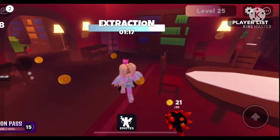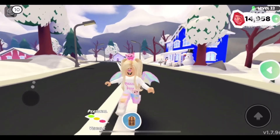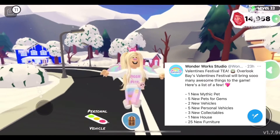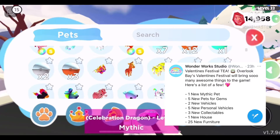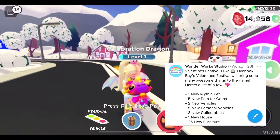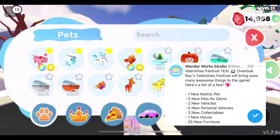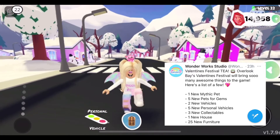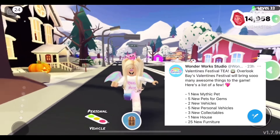Now that we've gone over all the Trader tea, let's get into some Overlook Bay tea. Wonderwork Studio said the Valentine's Festival brings so many awesome things to the game. There is a new mythic pet — for the Lunar New Year event we had the mythic Celebration Dragon, and now we'll be getting another mythic pet. We also have five new pets that cost gems, the in-game currency, so you do not have to pay Robux for any of those five pets. Plus, there are two new vehicles and five new personal vehicles.